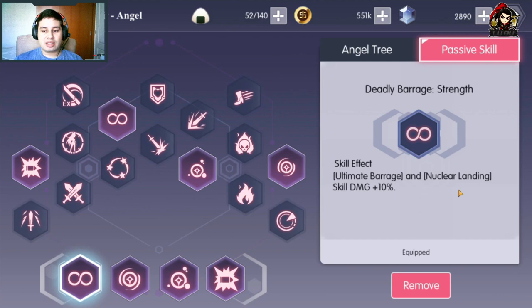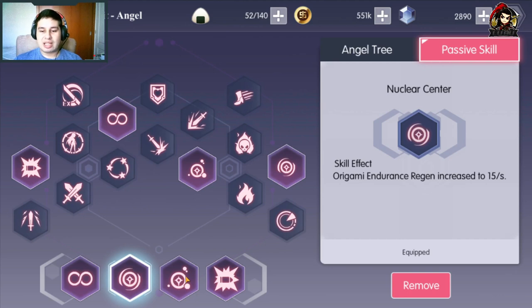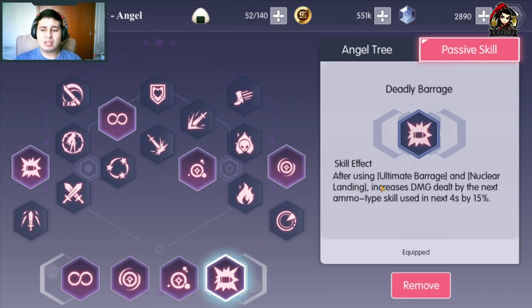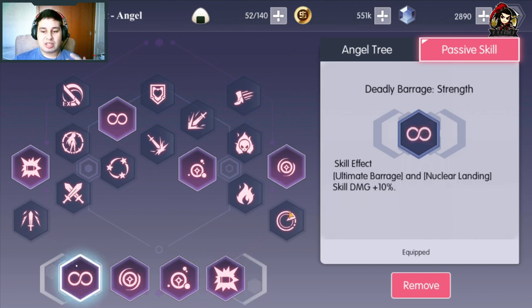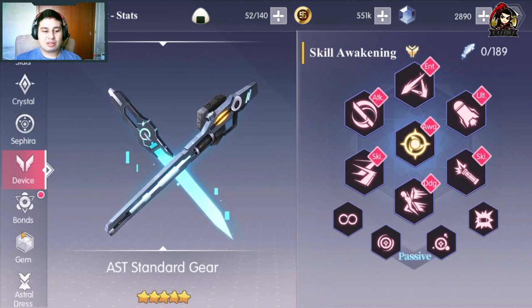En sus pasivas, él tiene lo que es Nuclear and Ultimate Barrage, un skill de más 10%. Origami Endurance Raging incrementa 15 por segundo, o sea que puedes estar expandiendo habilidades con mayor razón, a lo loco. Ultimate Barrage y Nuclear Landing Endurance Cost menos 3, o sea que va a costar mucho menos endurance y aún así vas a estar generando más endurance. Y Obstitucing Ultimate Barrage and Nuclear Landing incrementa el damage dealt by the next ammo type skill, por 4 segundos, para el 15%. O sea, si vas a estar lanzando habilidades, vas a mantener un 15% más de daño, más un 10% adicional de daño, vas a estar haciendo un daño más fuerte con tu jugador.